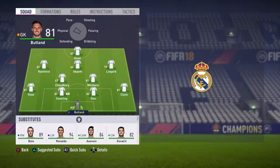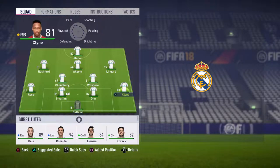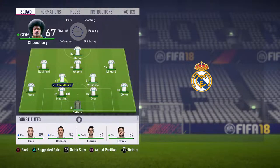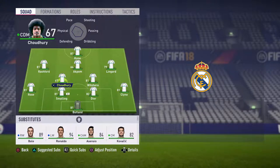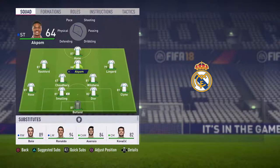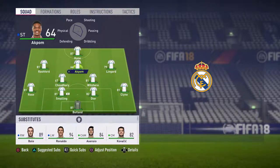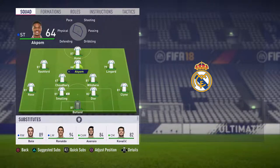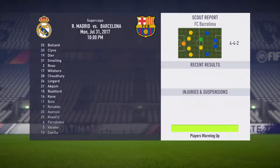Here's the team for the first game — a Spanish cup game against Barcelona at the start, like the equivalent of the Community Shield. So far we've brought in: Butland in goal, Clyne, Dyer, Smalling, and Rose in defense. Unfortunately we had to loan in a young Leicester player for CDM since we didn't have enough money for Wilshere yet. Rashford on the left, Lingard on the right, Akpom behind Kane as CAM — Barkley couldn't actually be bought once I put him in the transfer hub.